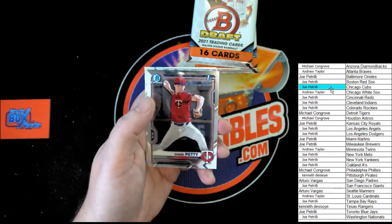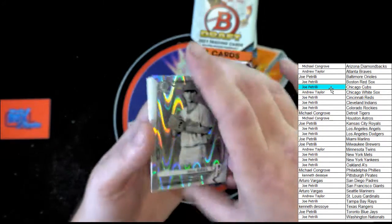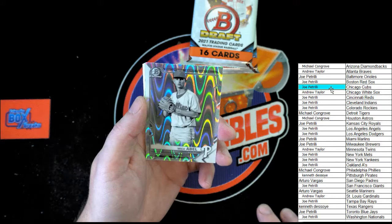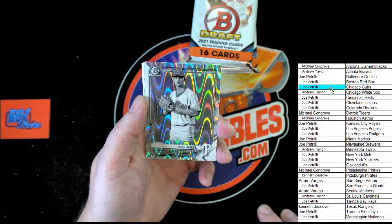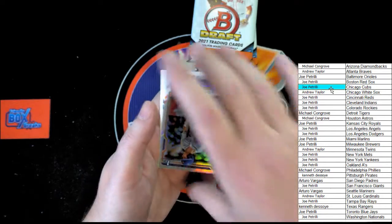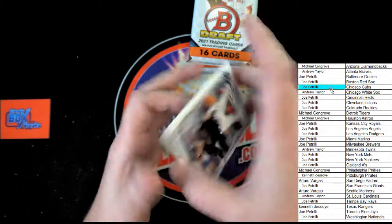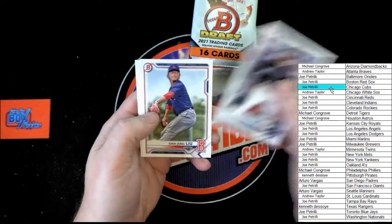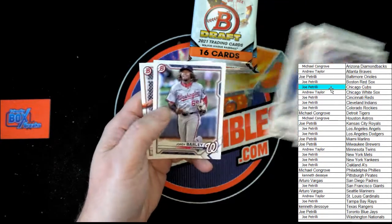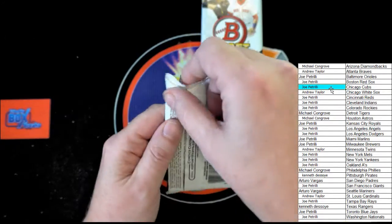Reed Trimble, first Bowman Chrome. Chase Petty, first Bowman. Nick Abel for the Phillies — that will be going out to Michael C. Mick Abel, Ray Wave — very nice. Schwartz, first Bowman Chrome. Allen, Layu, Burke, Barley, and Mados.